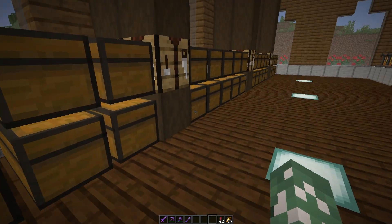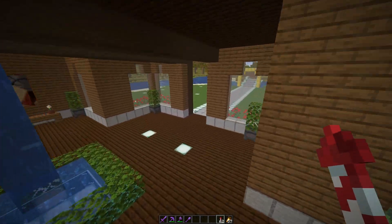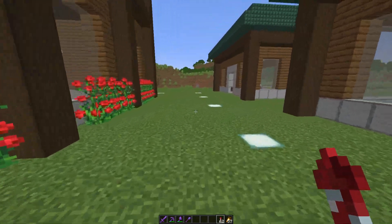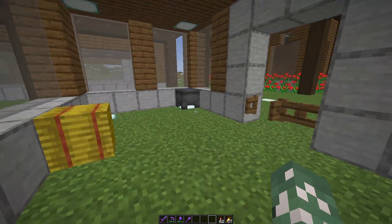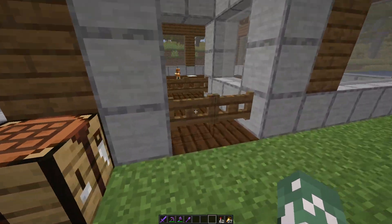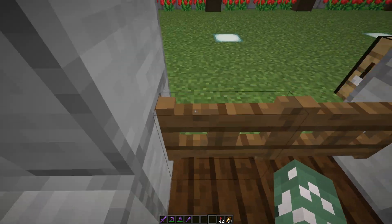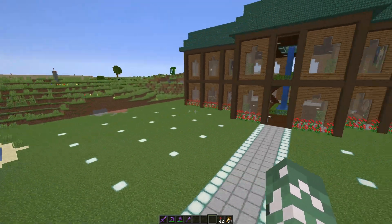Going down to the first floor, there's some storage — just some junk and everything — some brewing stands, water, and I do have an elytra, it's just harder to find in creative mode. Here's my horse stable for Gray; I moved them over from the desert village. The next area is the villager breeder. I'm planning to make an iron farm, so I brought some villagers over from the desert village. It's pretty simple — just some beds. The pathway is all lit up so no mobs spawn.